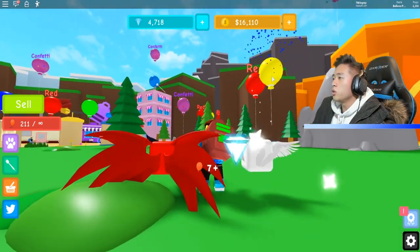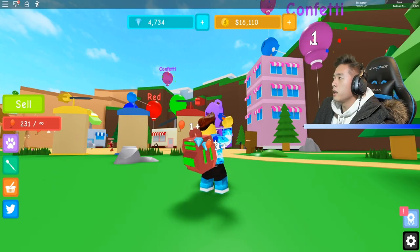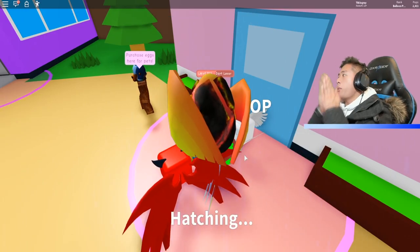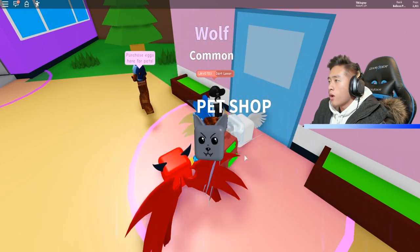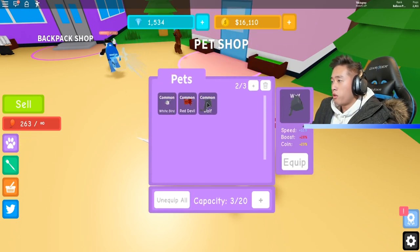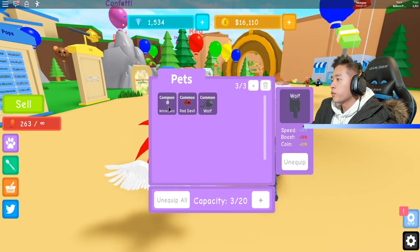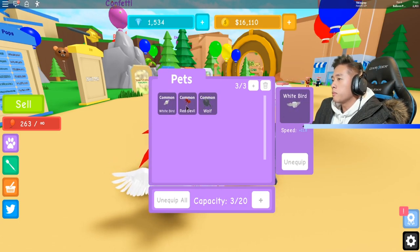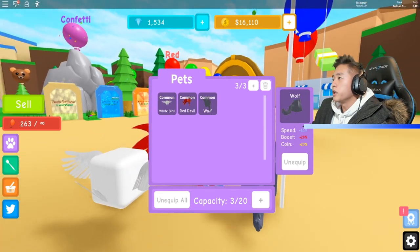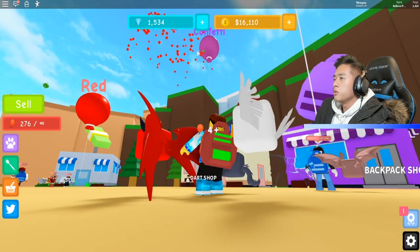The white bird gives me speed — 31% boost. The wolf's actually giving me 23% coin boost, which is really good. I'm not sure what kind of boost the others are giving us. We have 285 — boom, 19,000! Let's go ahead and go to the Dart Sahara, purchase it, baby. Let's get in there. Look at this — they're like cactuses. The music changed too. I like it.